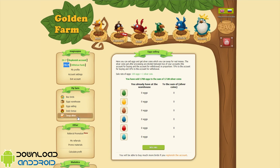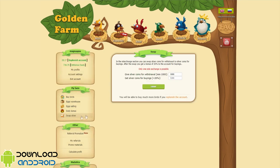You can also use the swap silver feature. In the interchange section you can swap silver coins from withdrawal to silver coins for buying. After the swap you get a bonus of 20% added to the account for buying. You need 1000 silver coins to do this.